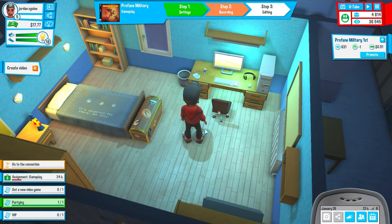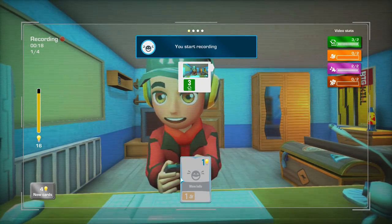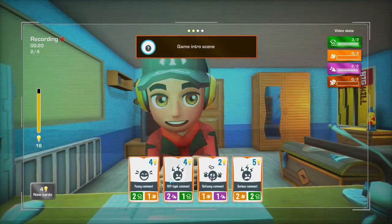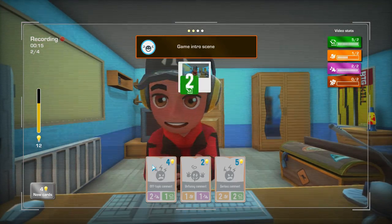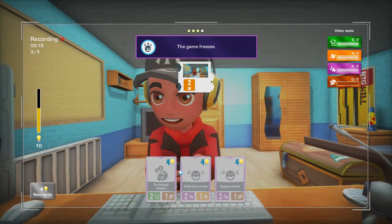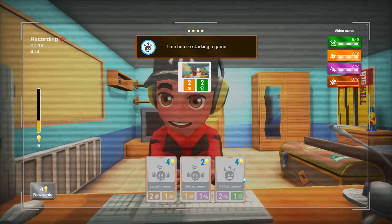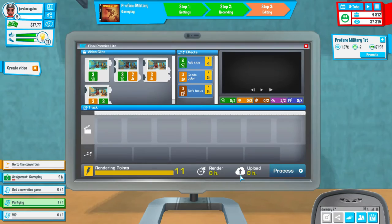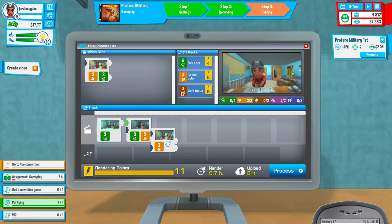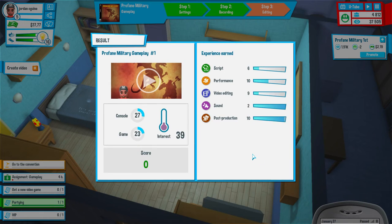Configuration ready, Profane Military gameplay 1. We've got 24 hours to get this done. Cool greeting, game intro scene, funny comment to get more interaction. This game freezes - murderous look, because I'm angry that it freezes. Time before starting the game, serious comment. There are quite a few light bulbs here. Let's get this all edited - that can go there, that can go there, add these two. Interest is 75, score is 129 which is good. Script has gone up, performance has gone up, video editing has gone up, sound hasn't, post-production has gone up. Let's upload this.